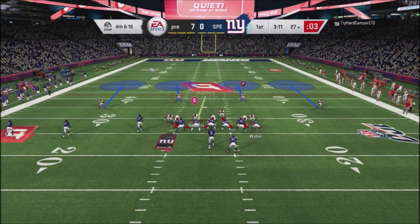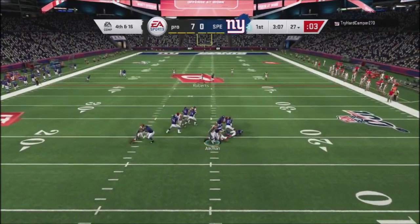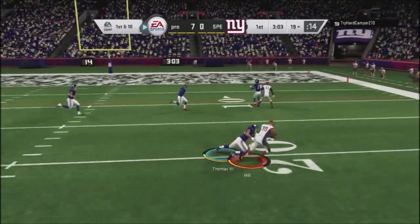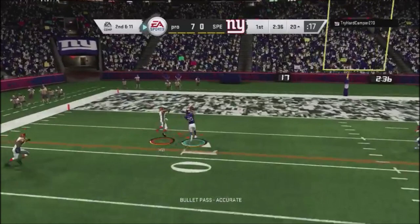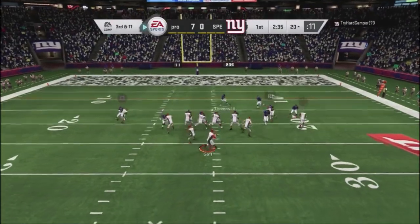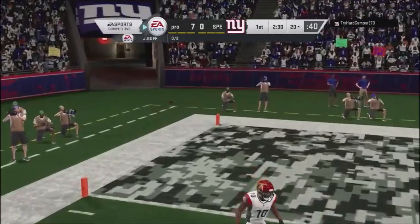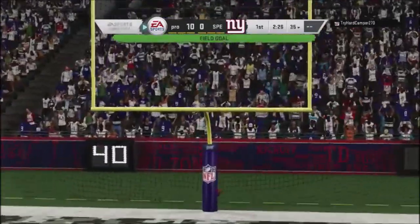Fourth and 16, he goes for it. I do the cover four version of this blitz, and once again the pressure comes in. He's using a double-A gap, uses his safety to take away a jet sweep. I actually have that as part of my scheme. I got away with one right there — that ball should have been lobbed up. I decide to settle for the score, going up 10 to nothing.